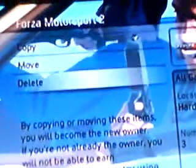Press Y and then delete. It says: are you sure you want to permanently get rid of everything? Say yes, and it will be deleted off your hard drive.